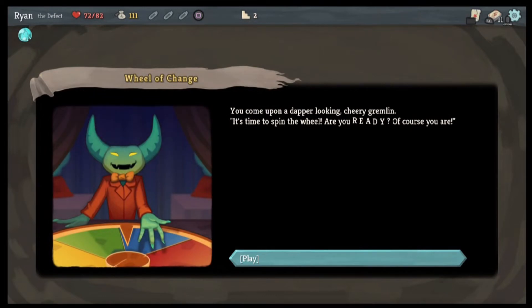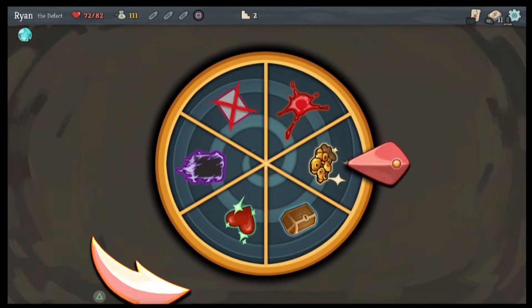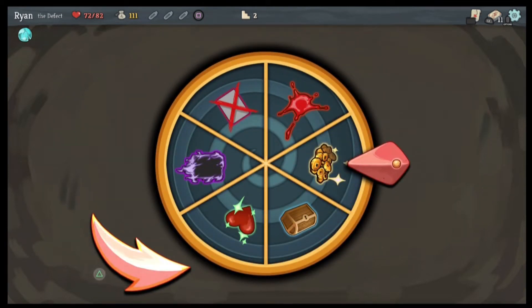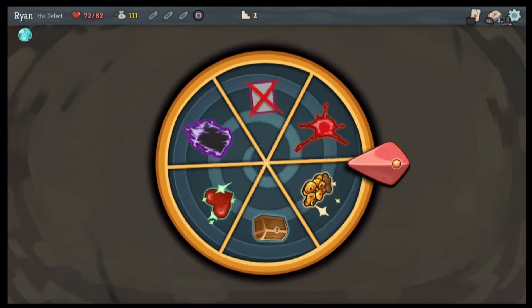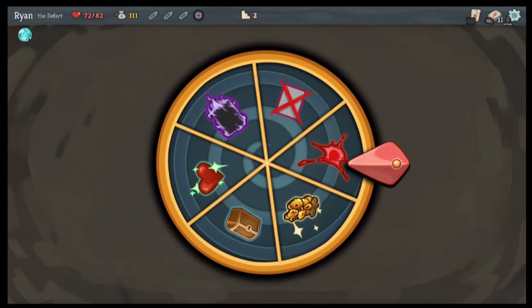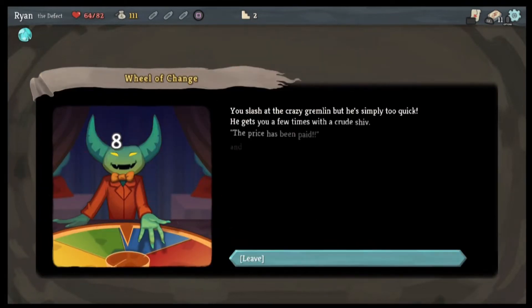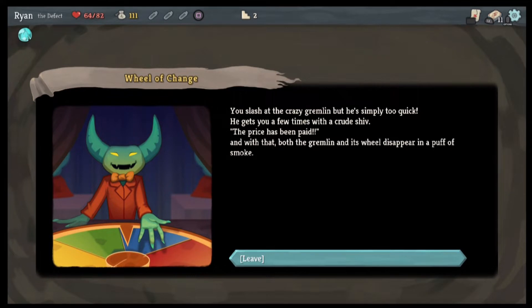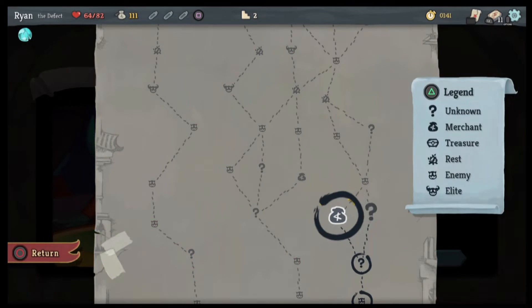You come upon a dapper-looking cheery goblin, it's time to spin the wheel. Are you ready? Of course you are! Oh well, that's kind of cool — I think this is the first time I've seen this. Blood well, that's great. Uh oh, you lose — you spot him readying a shiv. You slash at the crazy goblin but he's simply too quick; he gets you a few times with the crude shiv. The price has been paid and with that both the goblin and his wheel disappear in a puff of smoke. That's a shame. We're gonna go here.